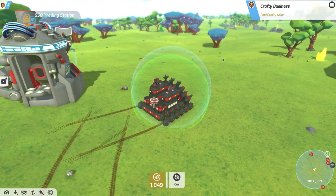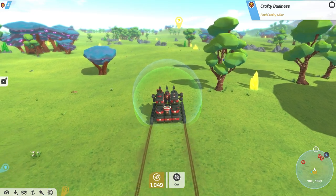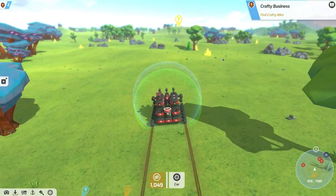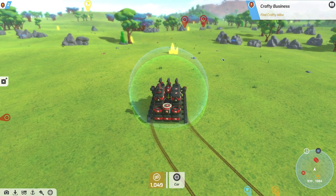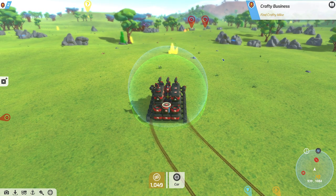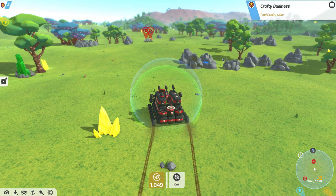We'll find Crafty Mike. There are plenty of enemies around that we're going to have to avoid or shoot up, but I'm reasonably confident we'll win a battle. When you see two enemies close to each other, they will often attack each other — everybody's an enemy to everybody unless they're on a particular team.